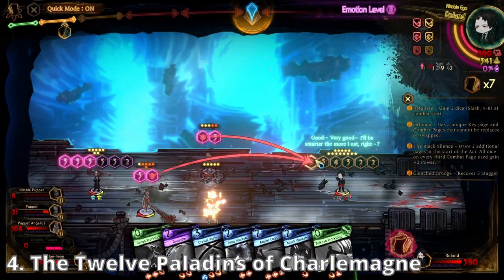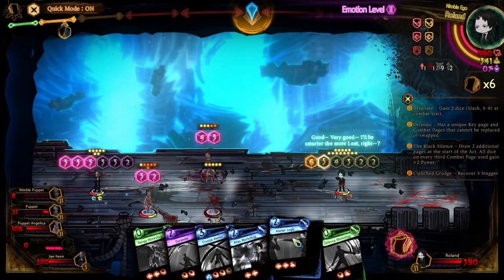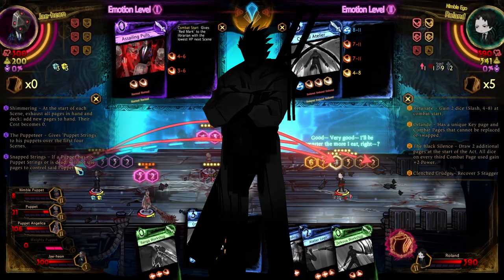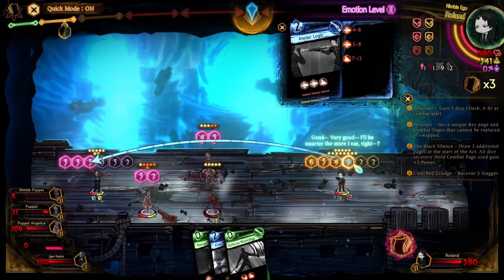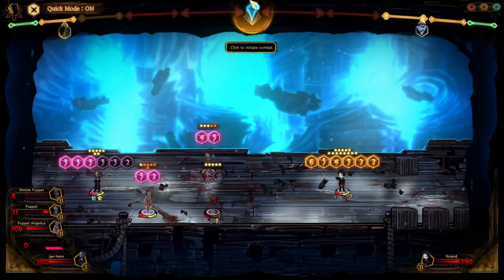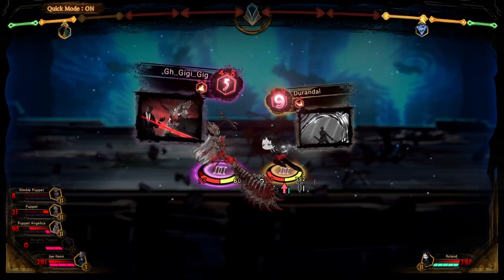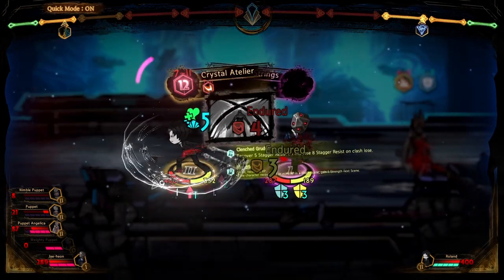The Twelve Fixers of Charles' Office are very obviously based on the Twelve Paladins of Charlemagne. Characters like Roland, Olivier, Estopho Renoir, and even Bayard all reference the iconic figures of medieval Europe. Roland in particular is a fairly important character in most versions of the Twelve Paladins. In some tales, he's even made the nephew of King Charlemagne. His main weapon, Durandal, is said to have possibly been passed down from the king himself.